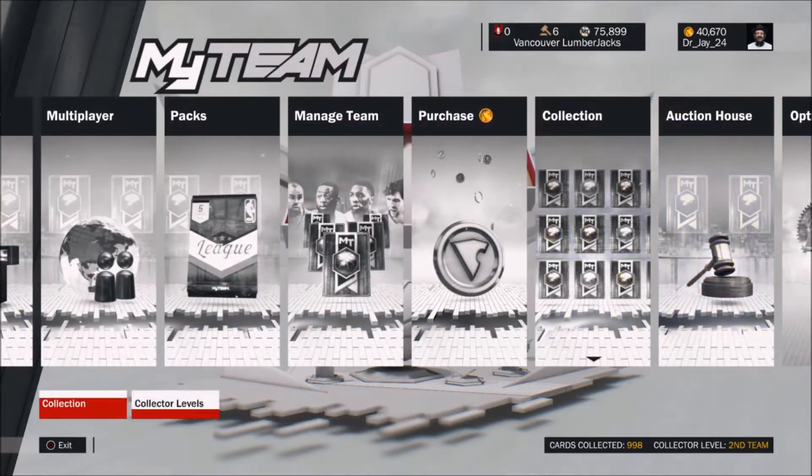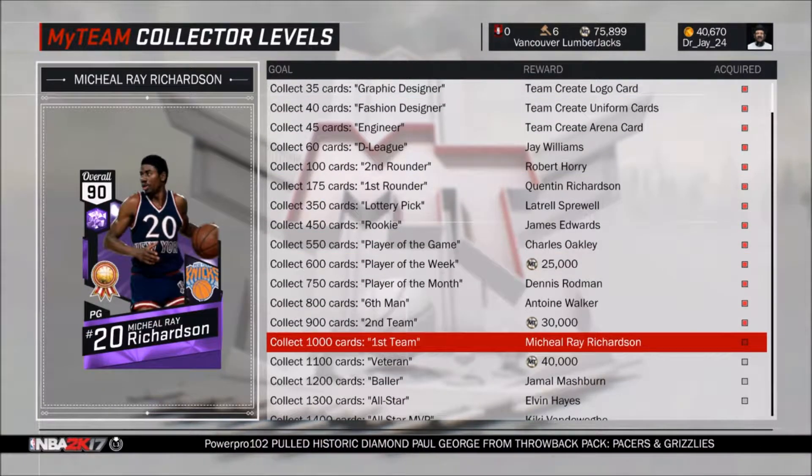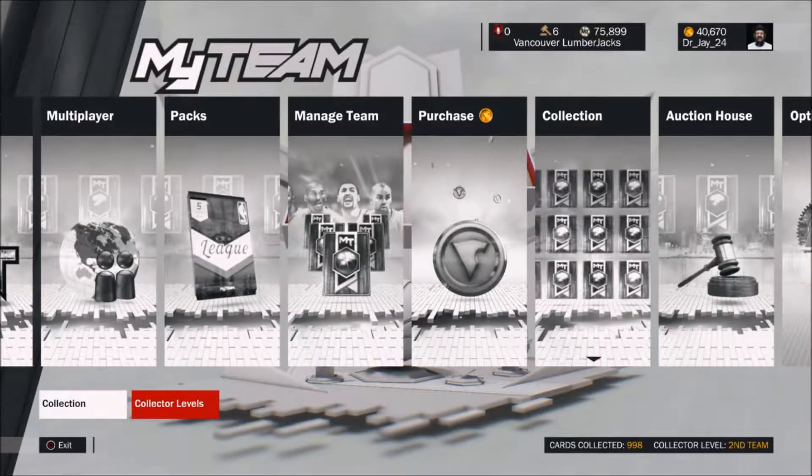The card that I'm going to be getting right now — let me show you guys just one sec — is Michael Ray Richardson from the New York Knicks. It's for completing or collecting 1,000 cards. So this will mean that I'm now a First Team player, I guess.